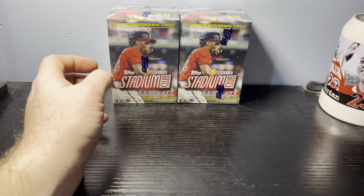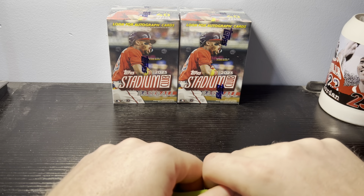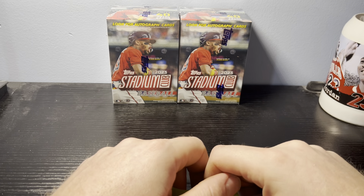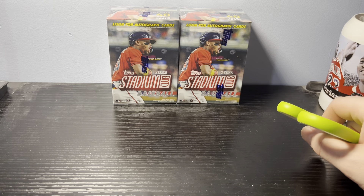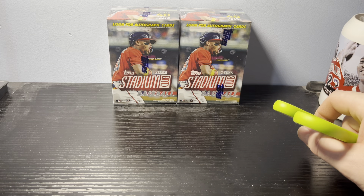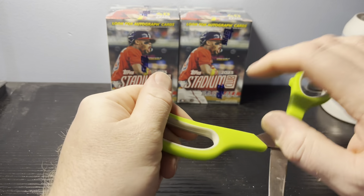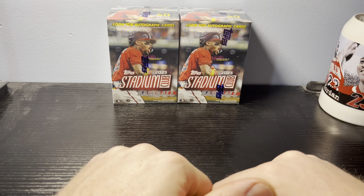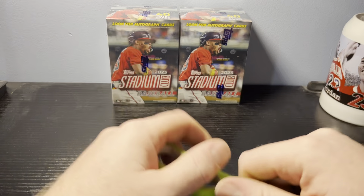Hey YouTube, what is going on? It is your traveling card puller. We are back for another video. This one is Stadium Club. Picked up a couple of blaster boxes off of Fanatics and they came in. Still waiting for the other part of that order, which is a blaster of 24, but we'll see when that comes in. We're not gonna hold our breath on that one. So we're gonna open these and see if we get any fun hits.